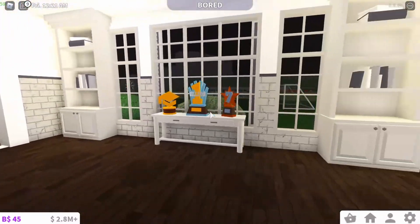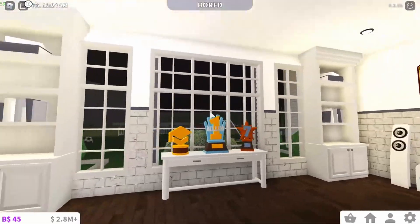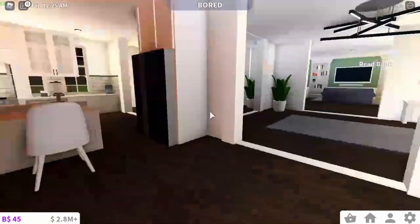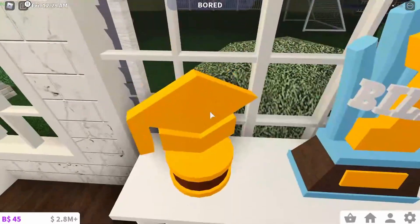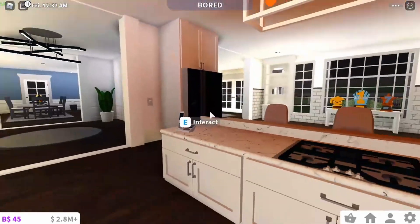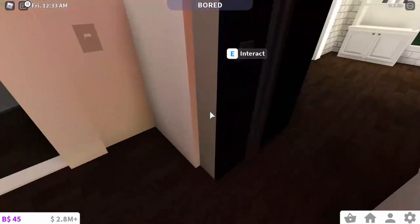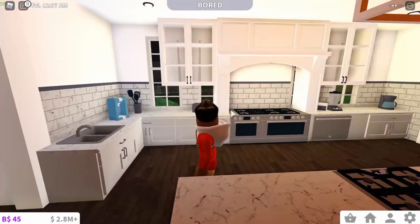Let me go past here — we have this little storage area with a music player, and then some trophies and stuff. I think this one's like intelligence. Over here is the kitchen — you know, the fridge. For some reason the fridge is glitched, I don't know why it's like that, but oh well.